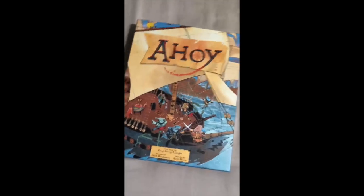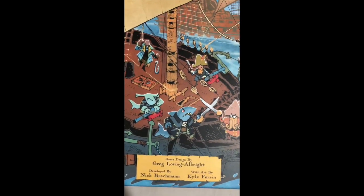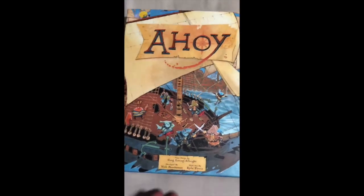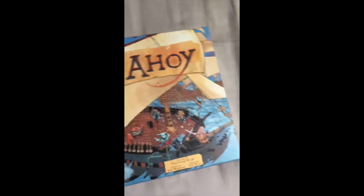All right folks, so here we have it — it's Ahoy. It's a game designed by Greg Loring Albright, developed by Nick Brockman, and of course the ever-recognizable art of Kyle Farron. I was checking out the side of the box — love Kyle Farron's art. Really cool to see a nautical theme here as well. They've got the Sharks going. Two to four players, age 14 plus, 45 to 75 minutes — that's a great duration. Maybe you're having a game night, you can get a couple games of Ahoy in, or something else if you have a little less time.